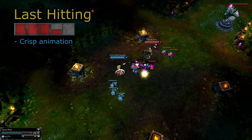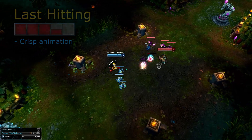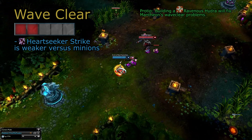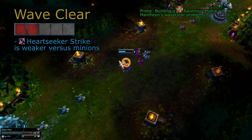Pantheon has a nice last-hitting animation, but very low base and scaling attack damage. This isn't ever really an issue, as Pantheon will always be building attack damage. He has some pretty pitiful wave clear, as his only skill outside of his man-drop that does any area-of-effect damage is his Heartseeker Strike. Due to this, he has a hard time pushing back huge minion waves, especially early on when most of his points are invested in his spear shot.